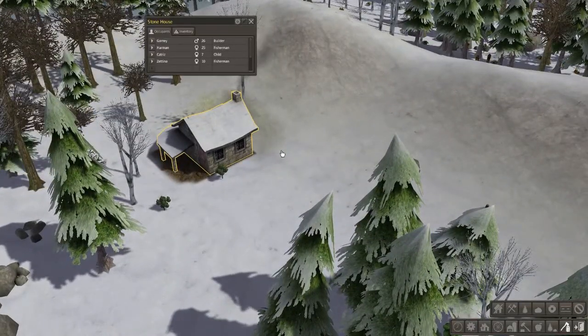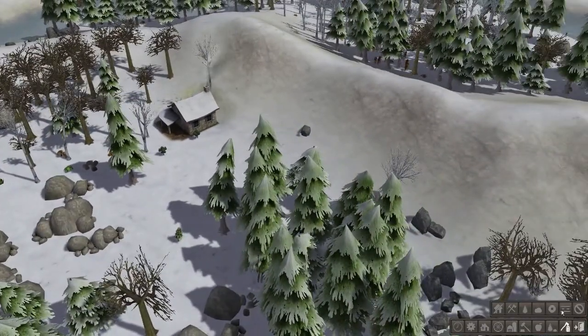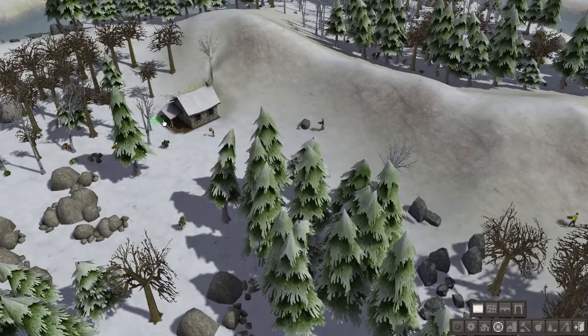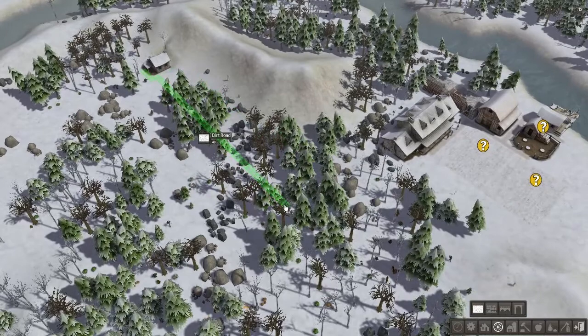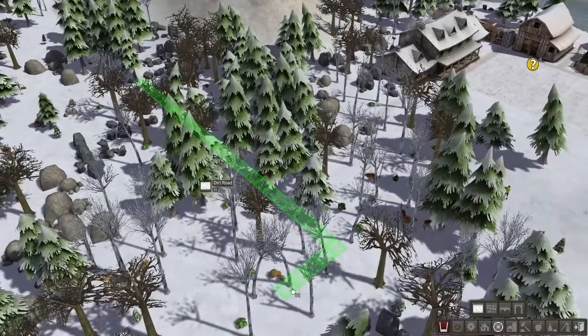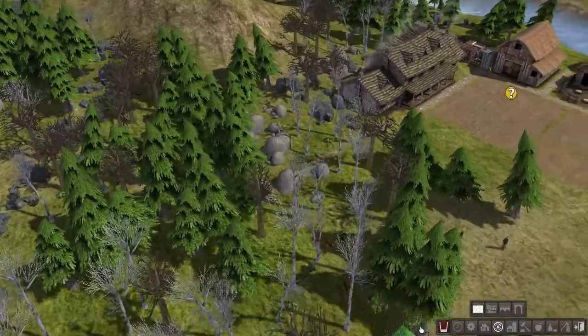We've got our stone house with four people living in it — that is marvelous. Let's go ahead and put down a road. Dirt roads I believe are free. Let's build this road all the way out.